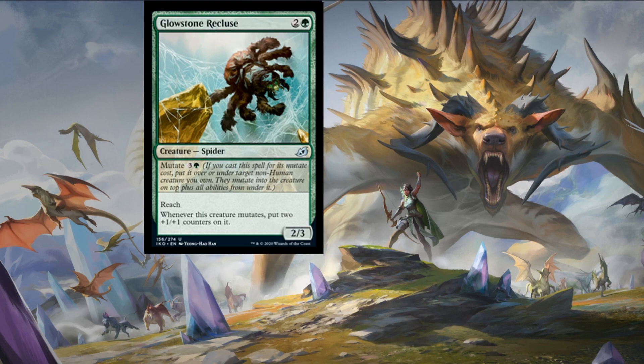Next card is Glowstone Recluse. Usually a new set tends to have a useful reach spider — in Theros Beyond Death it was Chainweb Aracnir. This one keeps boosting your creatures if you mutate them, getting bigger and bigger. And the artwork? Delicious.